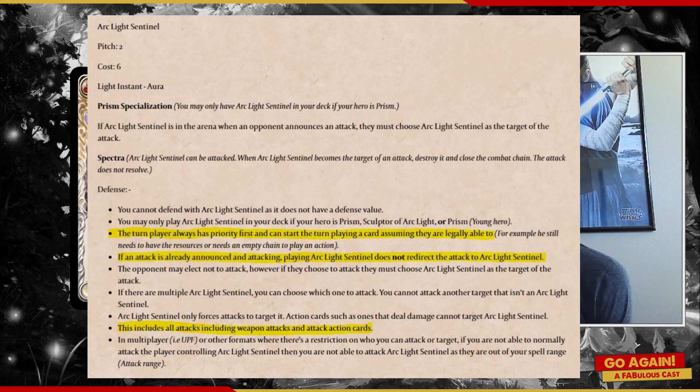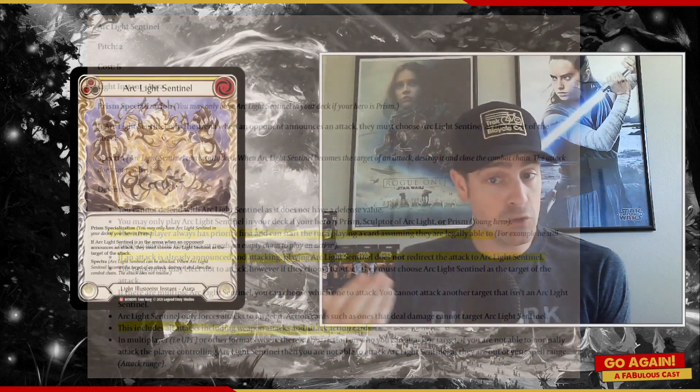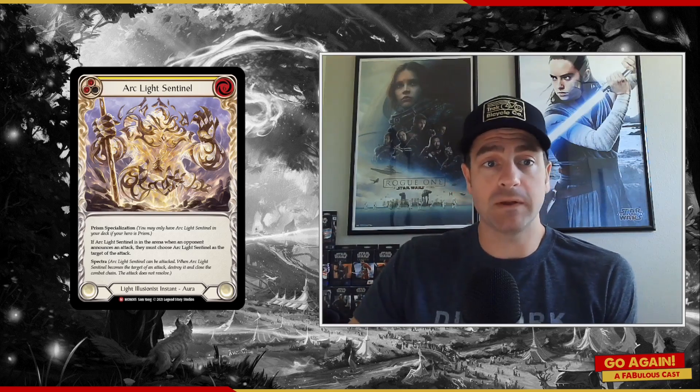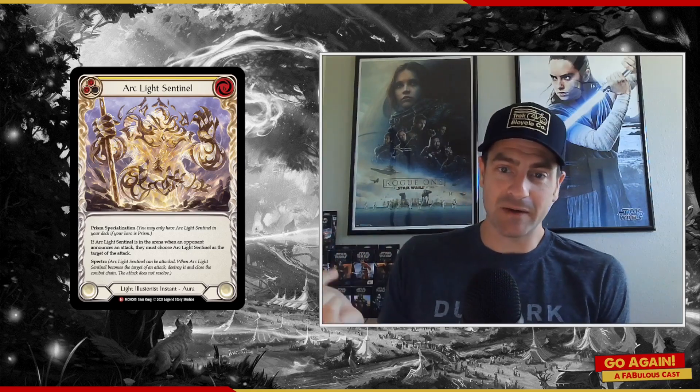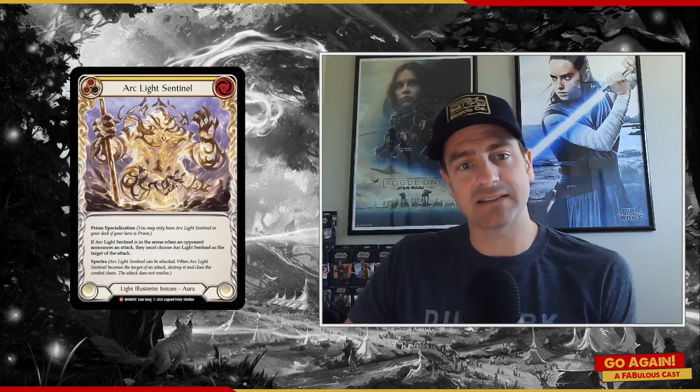If there are multiple Sentinels, you can choose which one to attack. This includes all attacks — weapon attacks and attack action cards. So Bolten players out there, if you have a Raiden, you can swing Raiden for zero at Arclight Sentinel and pop it, as long as the Sentinel is in the arena before the attack is announced.